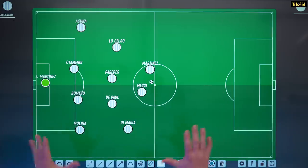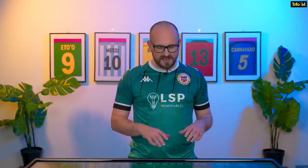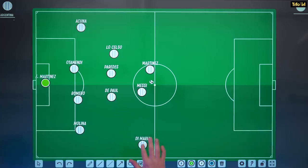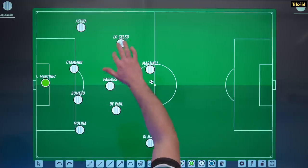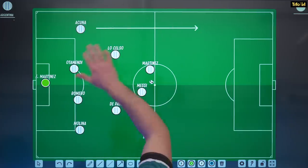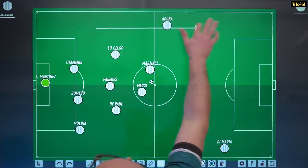This is Argentina on the board in front of me, as we expected them to line up in the World Cup. They play a quite interesting asymmetrical 4-4-2 formation. The reason I call it asymmetrical is because Argentina used two different positions to get width. On one hand, you've got Di Maria, who's going to play as a wide winger. And then Lo Celso on this side is going to generate space for Acuna, the fullback, to get forward. So you've got width coming from a winger on one side, but then a fullback on the other.